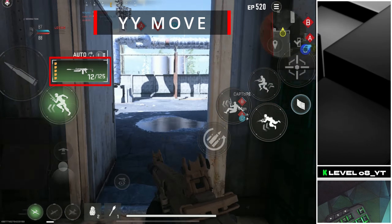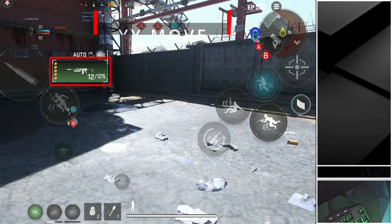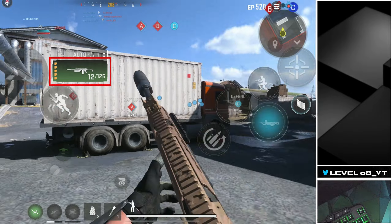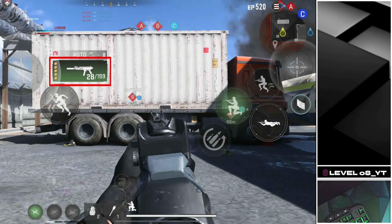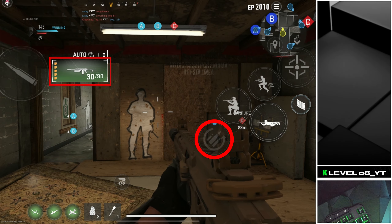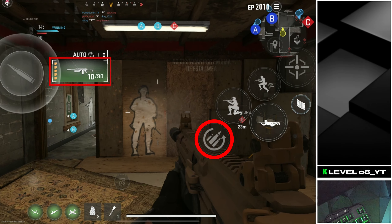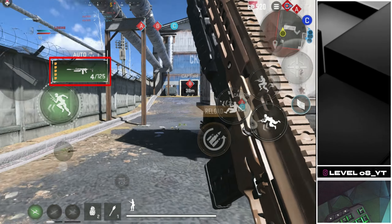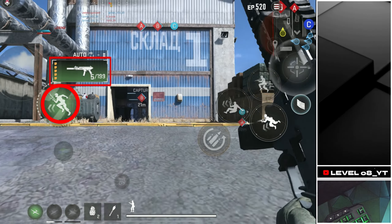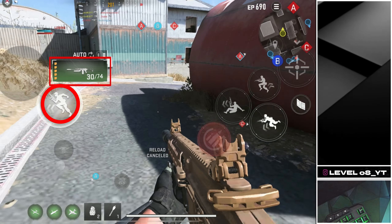YY trick. The YY move involves quickly tapping the weapon switch button, allowing you to switch from your primary weapon to your secondary and then back to the primary within milliseconds. YY is great for quickly canceling the reload animation of your primary weapon — you can cancel the reloading process and return to action almost instantly. If done correctly, you can resume shooting immediately when switching back to your primary weapon. Timing and practice are crucial. Combining this with Tactical Sprint can make the YY even faster. Additionally, players use this move to keep their fingers nimble and ready, to make gameplay clips look more impressive, and to potentially confuse or intimidate enemies in-game.